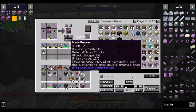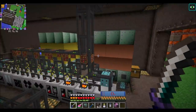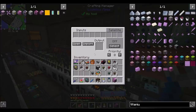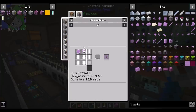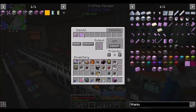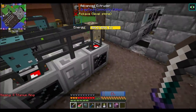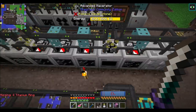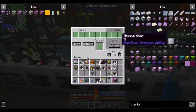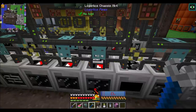Now we just need four titanium rotors — that's also going to be an assembler. A titanium ring and four titanium plates. One titanium rotor is one ring and four plates. I assume you don't know how to make rings — correct. We have a ring maker over here. I added that for the pipe mechanics we're going to need. The titanium rings are four per ingot.